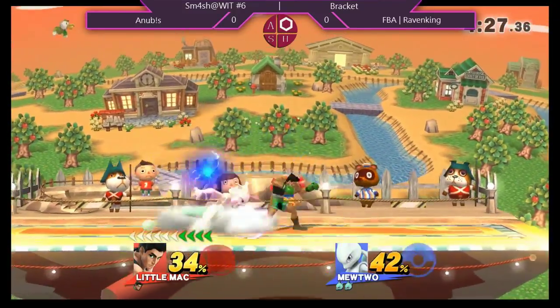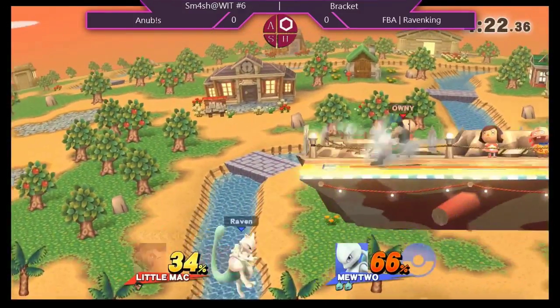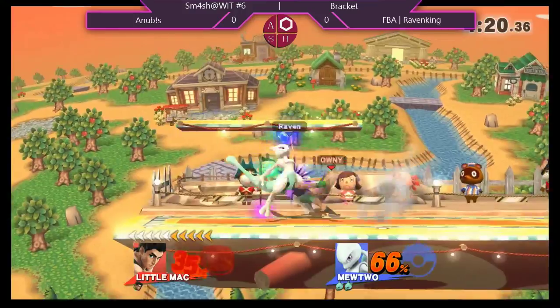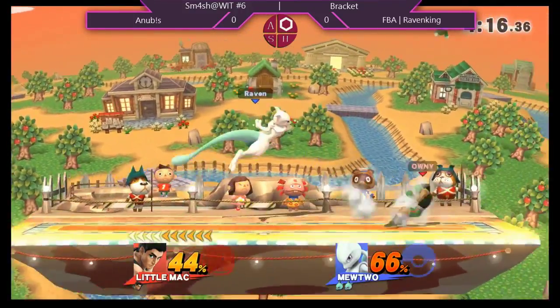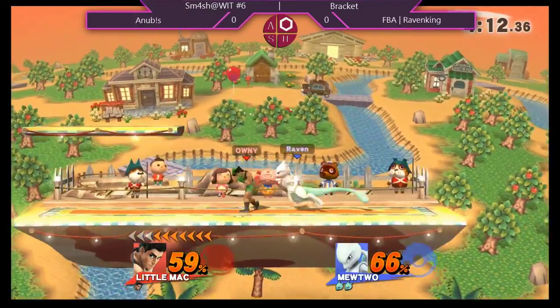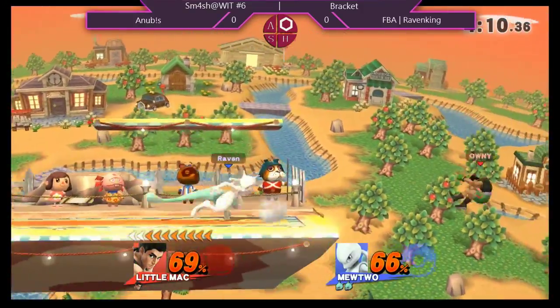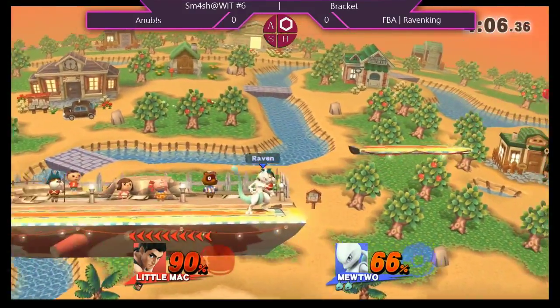It seems he tried to do a little bit of an aerial nair. Anubis is saying, alright, my stage. Barely gets hit with that neutral air — that thing stays out for a long time. Now when Mac enters the air, that's all Mewtwo's realm. He knows best. And can he recover?